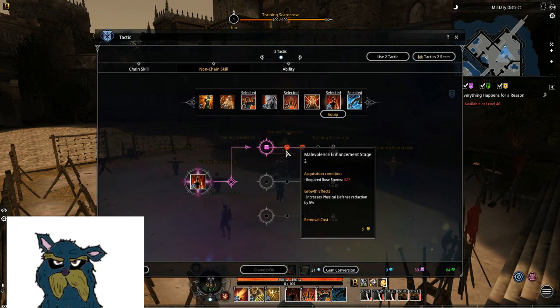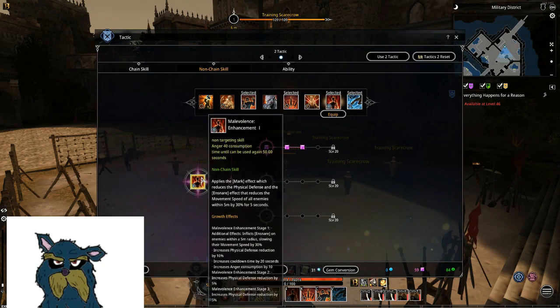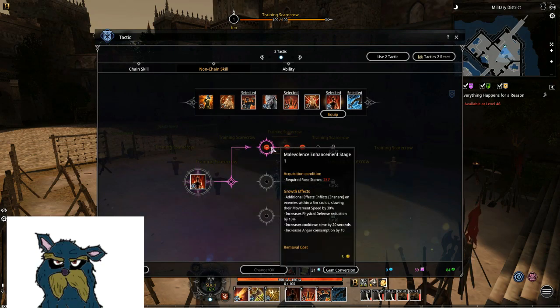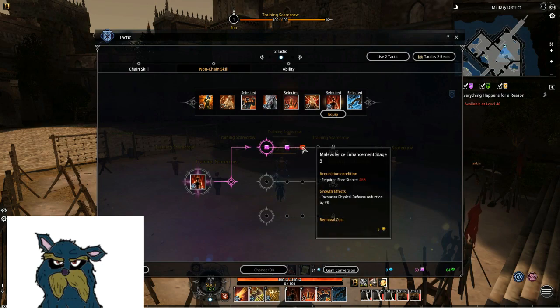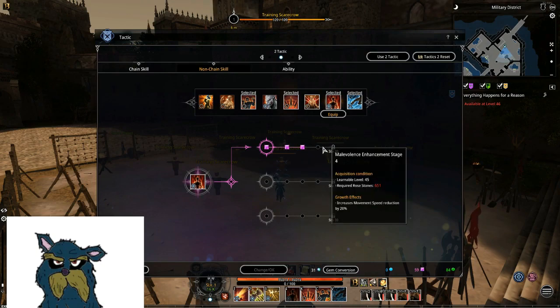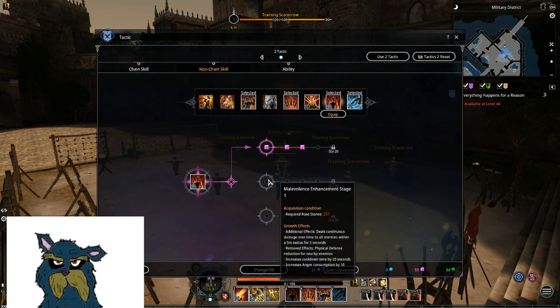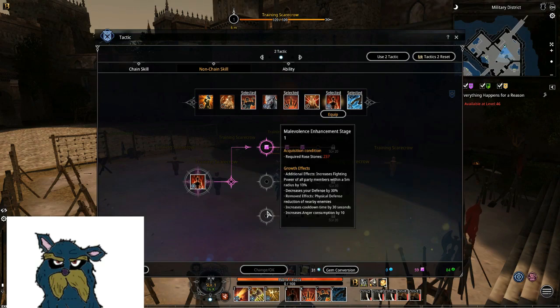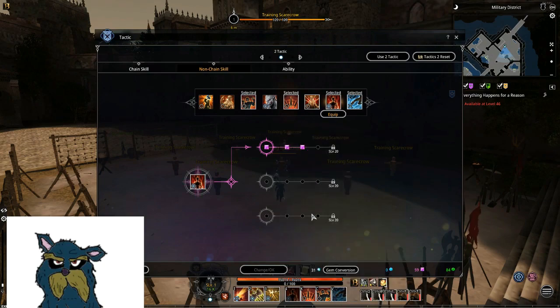Malevolence — I personally like this skill. It gives 30% physical defense reduction and movement speed reduction for enemies, and you can increase it up to 50% both physical defense reduction and movement speed reduction if you go full. The slow is 15%, which is pretty nice — helps to sometimes keep on a target. It's a nice debuff to give, especially if you have multiple berserkers fighting around you. The fighting power is also nice but it decreases your defenses so much compared to what you gain on fighting power, so not sure if it's worth it.